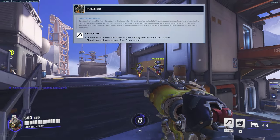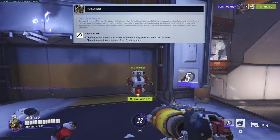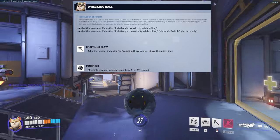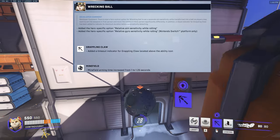Roadhog has received some changes that will allow him to hook a lot more. His chain hit cooldown now starts when the ability ends instead of at the start, and the cooldown has been reduced from eight seconds to six seconds.